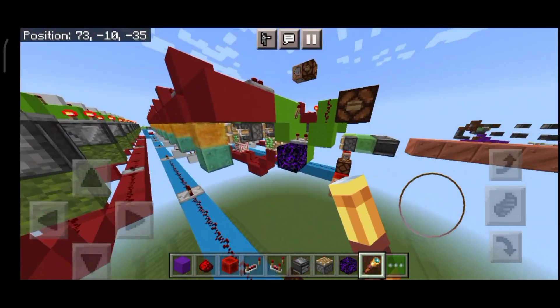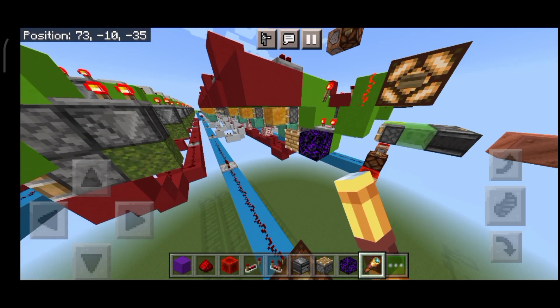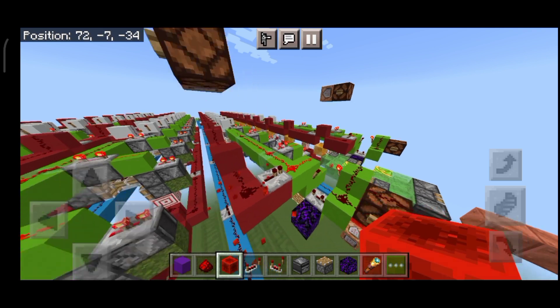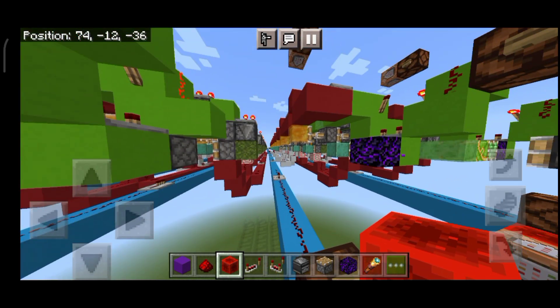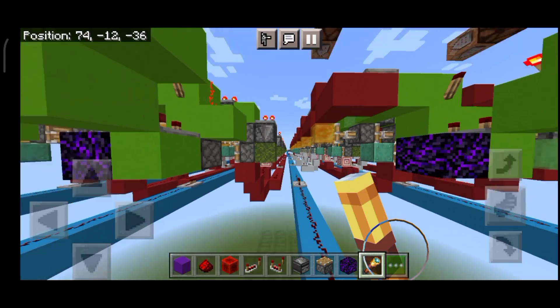I was using command blocks and made a mistake — I pressed the start button instead of the callback button. The copper didn't extend because that is controlled by the flying machine at the end. Oh well, the flying machine is coming back.